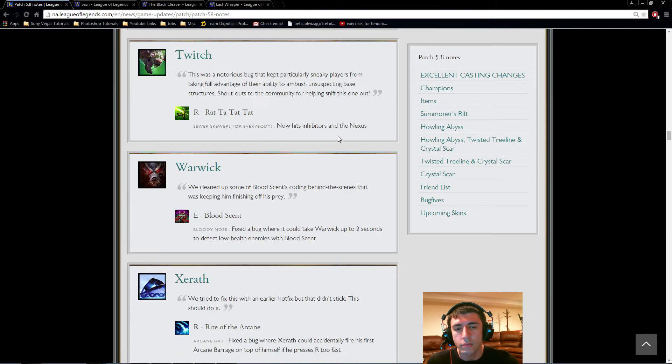Twitch: a bug was fixed where he couldn't hit inhibitors and the Nexus when ulting. It was seemingly because his ult was coded as a projectile rather than an actual auto attack. Interestingly, it did hit towers. The interaction was confusing but they've fixed it — he can now properly hit inhibitors and the Nexus with his ultimate. Good change.